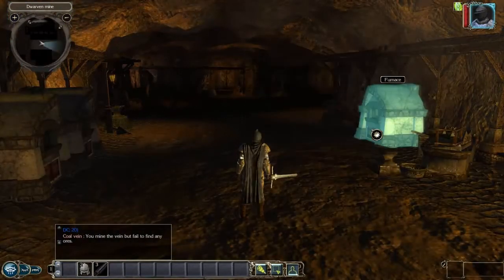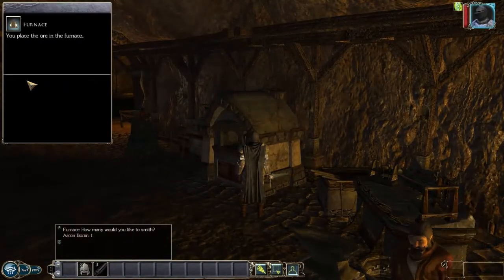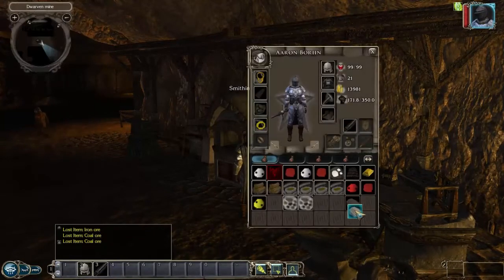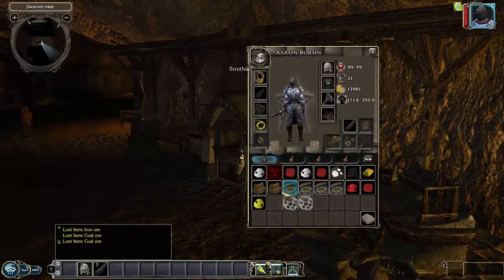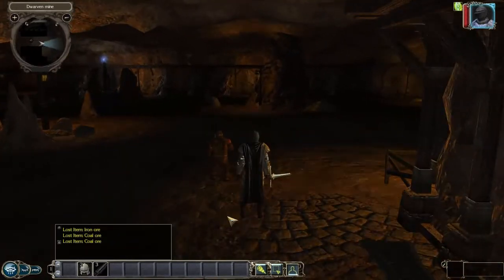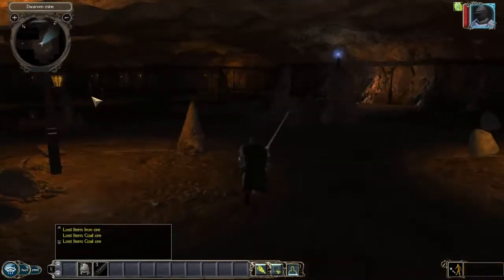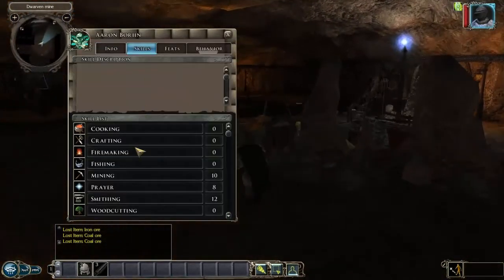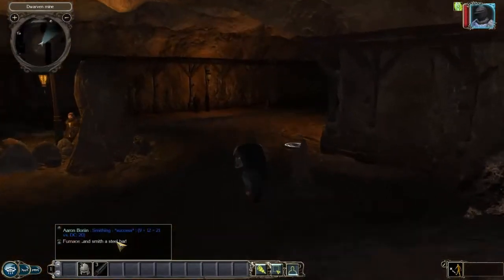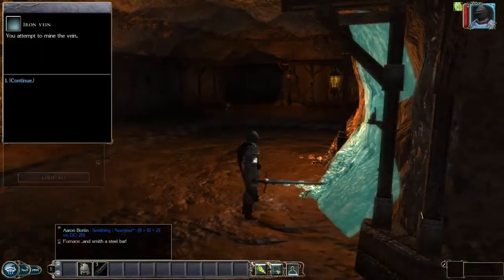I've got two coal and one iron, so that's one steel bar I could try and make. Success — one steel bar. I want to make a steel sword and steel helmet, but my smithing is quite low. I need level 20 smithing to smith steel, and I've just barely reached that.